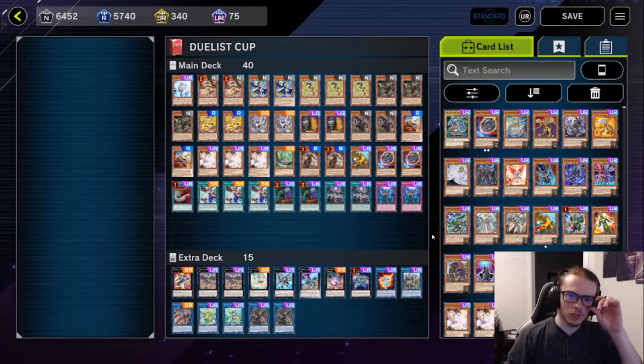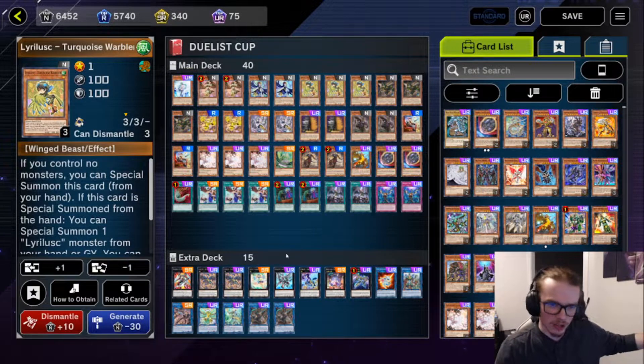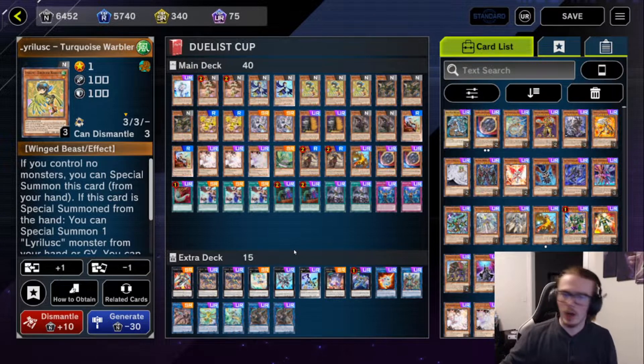Now, to be fair, I'm not a big fan of the Duelist Cup, but I do like to play it from time to time just to see how well I do, and this is the deck that I'm running. Tribagate Liralisk apparently isn't top tier, and I figured, hey, why not give it a try?